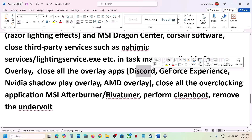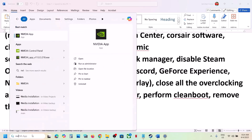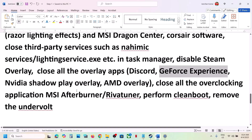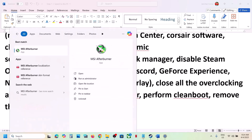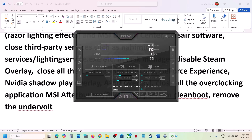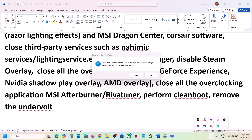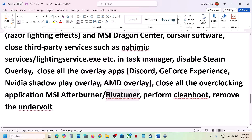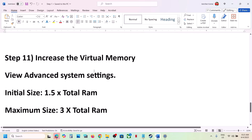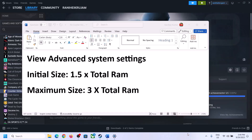If you have any other overlay application such as Discord, go to Discord settings and turn off overlay. If you have GeForce Experience or the Nvidia App running, go to its settings and turn off overlay. Close any other overlay applications. If you have any overclocking application like MSI Afterburner or RivaTuner, close them — they may be hidden in the taskbar, so right-click and select Close. If you have undervolted your computer, remove the undervolt and then launch the game.